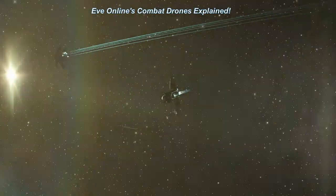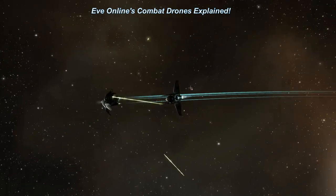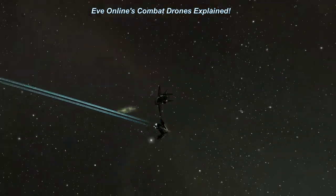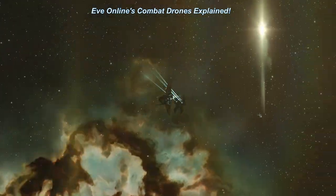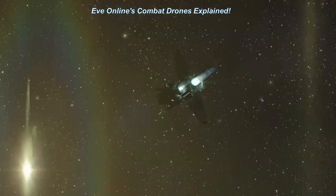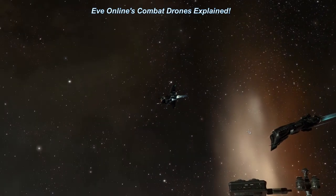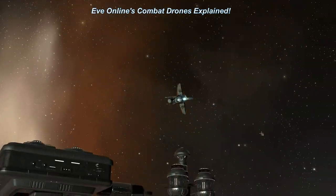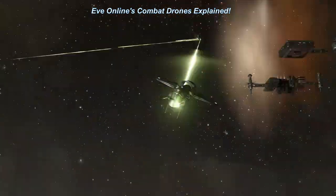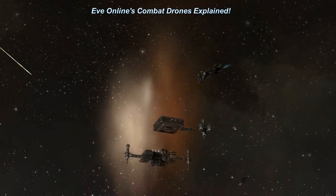Combat drones are one of the most important weapons in EVE Online. There are 93 types of combat drones in EVE, and several other drone types for utility other than pure combat. A combat drone is an automated small attack craft, not to be confused with an actual fighter, which are a class of their own and only used by carrier capital ships. It's hard to fully grasp what drones do at a glance — the art of drone gameplay is a rich and complex system.